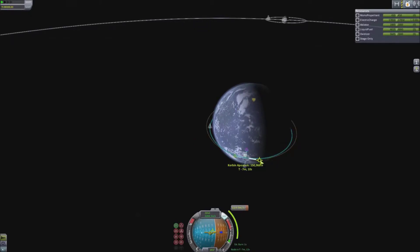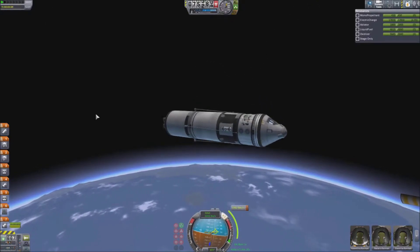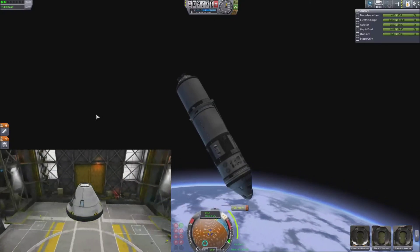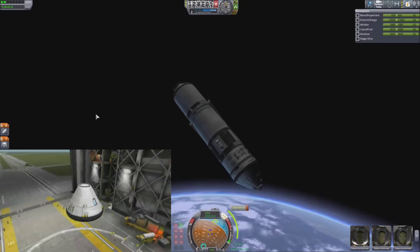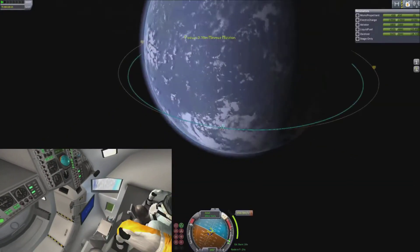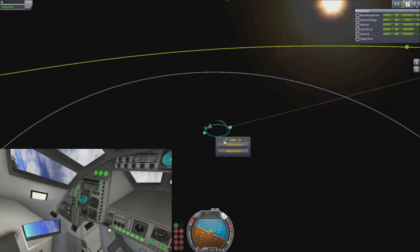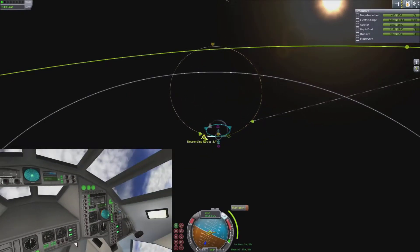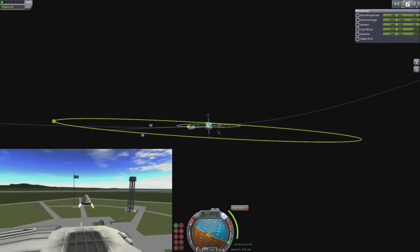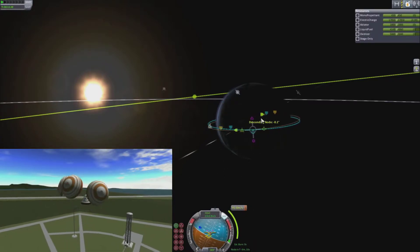It adds in a new command capsule which is 3.75 meters in size, along with a load of other 3.75 meter parts. We start off with the Taurus 3.75 meter high capacity vehicle — it holds seven Kerbals. You can see it once the fairing jettisoned, and this thing is gorgeous. On top of that, it has its own IVA, which you saw a little bit in the intro. It also has its own launch abort system with four little solid rocket motors that pop out like flaps and boost you clear of the rocket.